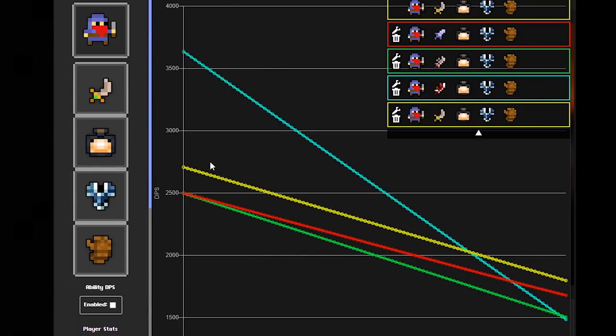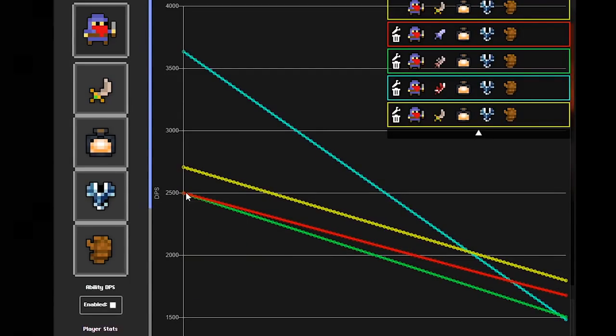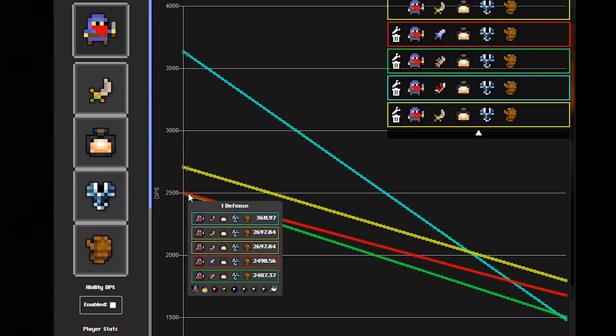Then we have the Aetherite, which is not that hard to get anymore — you just have to do Haunted Cemetery and hope for an ST Bag. It's still a pain but it's easier than before. In third place we have the Spirit Dagger, which has a little bit less DPS than Aetherite, and then we have the Ripper.